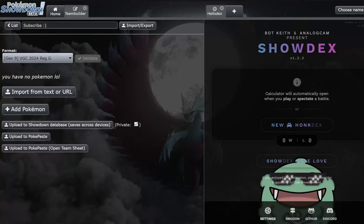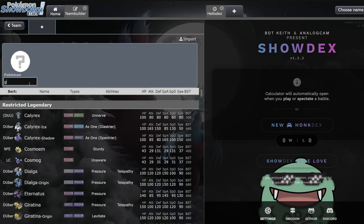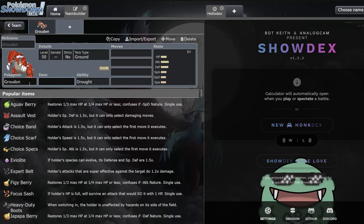Today we're going to be taking a look at the best partners for all the restricted Pokémon and explaining why they work so well together. To kick things off, the first restricted I want to look at is Groudon. I think Groudon right now is one of the best Pokémon in the format. It's obviously a sun setter, which I think is very very good, but it also is not a fire type, meaning it opens up other fire type slots.